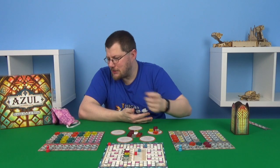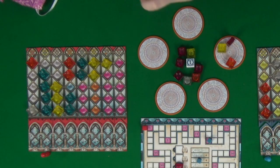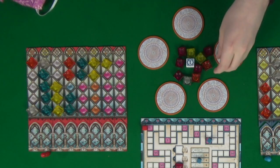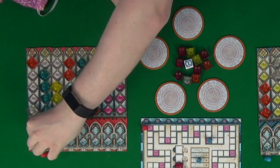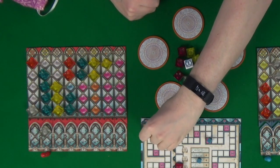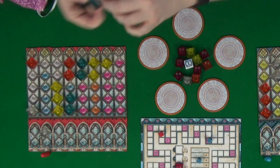That makes it red's go, and I think they are going to take a clear — they can just take a single clear, put all of that in, and it'll allow them to complete that pane. They're going to do that. No bonus points, but that does give them three points — one, two, three. They're finally on the scoreboard having completed their first pane of glass.